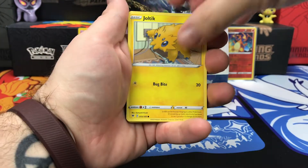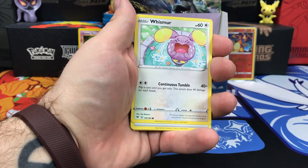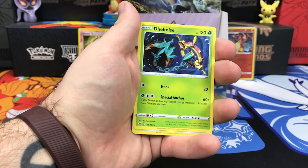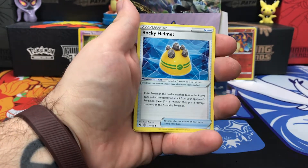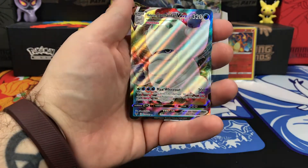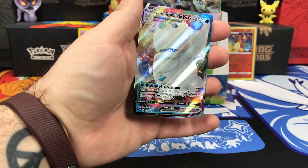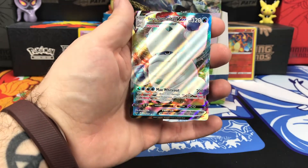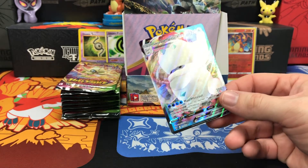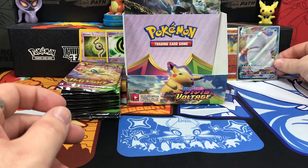Starting this one off with Joltik, Cottonee, Mudbray, Slugma, Whismur, Steel-type Energy, Krakrak, Dhelmise, Rocky Helmet. Reverse Holo is Mightyena. And on the end — ooh — Galarian Darmanitan V-Max! Very nice artwork on that one. We got the big boy on this one. We'll set you right back there with Charizard.